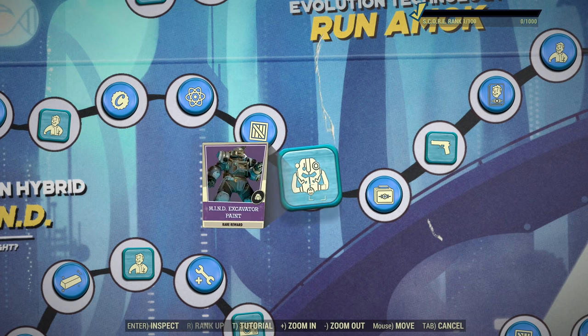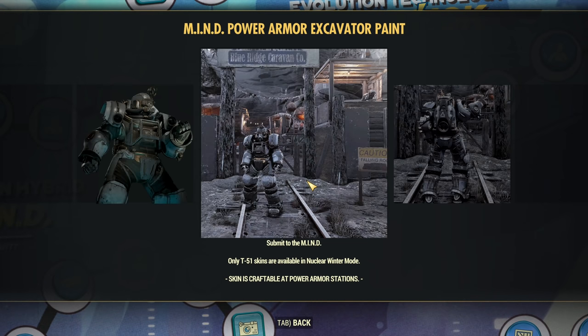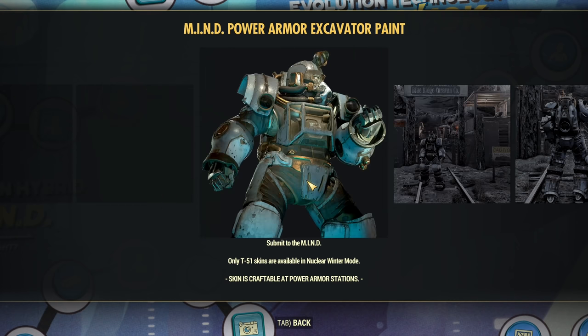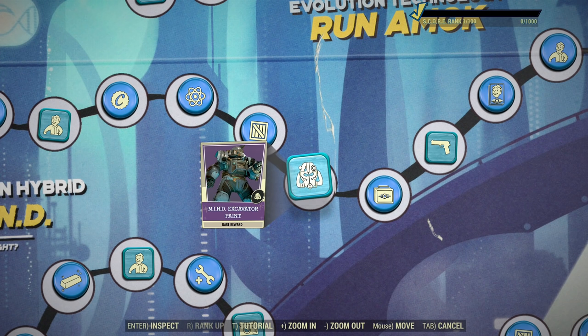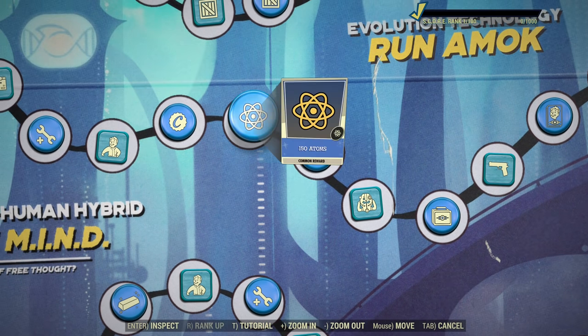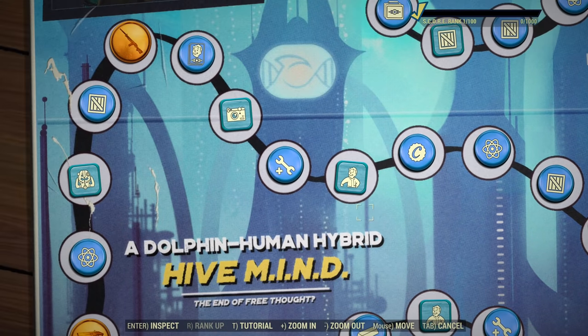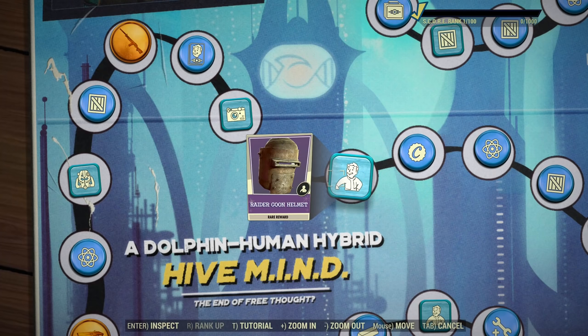Next we have some Launch Boxes, Excavature paint from this series — and I need to say Excavature looks better than the previous one. It's the best power armor, it looks even better. Then we have Legendary Cores, five of those. More Atoms, more Cups, and Raider Gun Helmet — the helmet for the costume is separate, so that's like a second part of the costume.